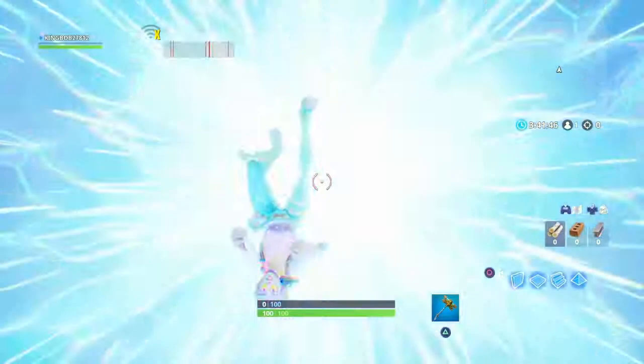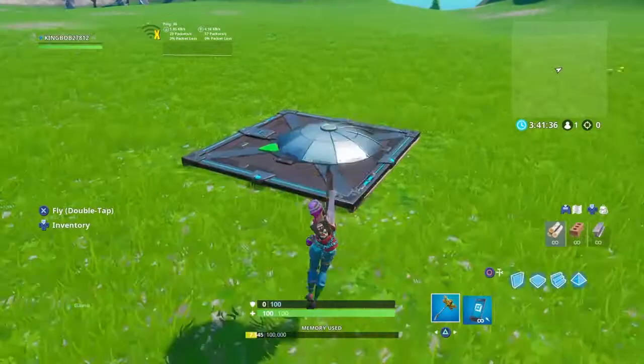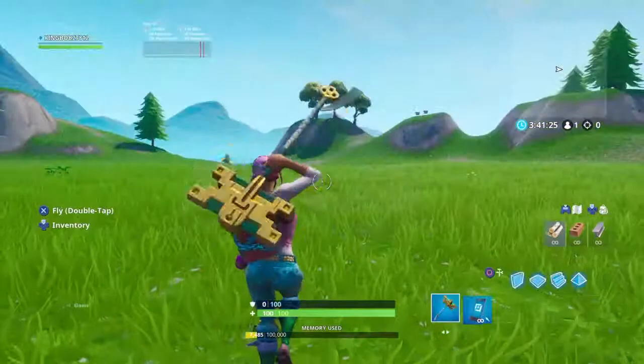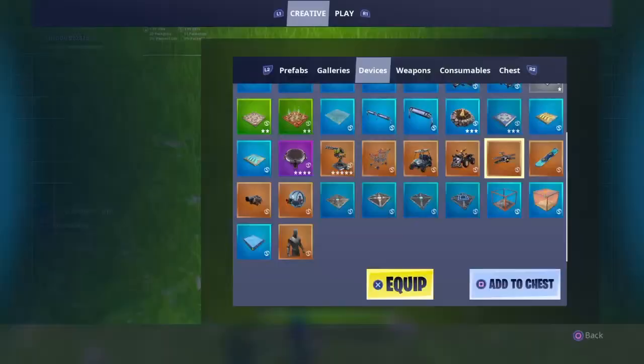So you just go to the island, go all the way down. There used to be this other method where you would put a spawn pad and then put a cone over it, wait until it was done, and then you could respawn and just go across flying. But for some reason they patched that — why did they even do that, dude. It is a glitch, so Fortnite would patch it.